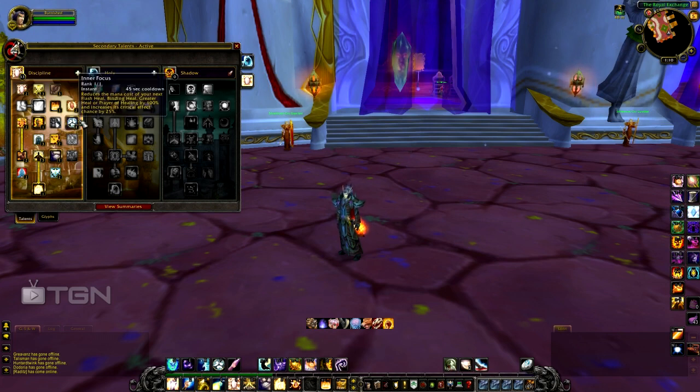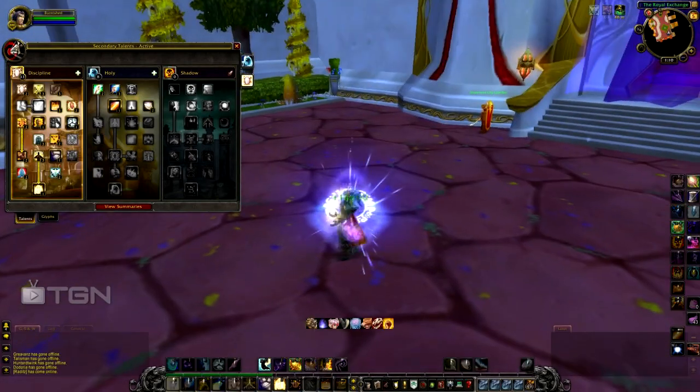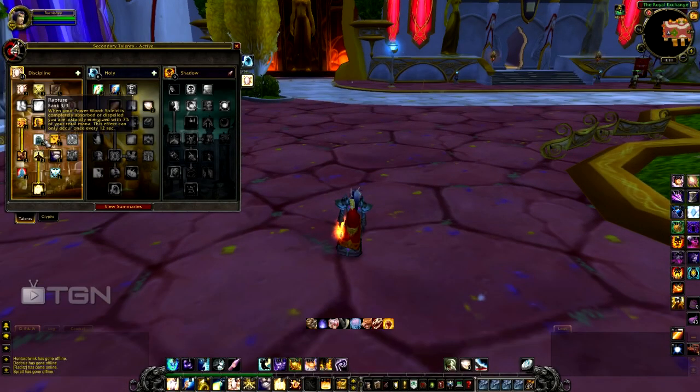Next, you want Inner Focus — on a 45-second cooldown, it's instant cast and reduces the mana cost of your next heal (besides Penance) by 100%, and increases its crit chance by 25%. So you can cast it, heal yourself, and it has a higher chance of critting — plus zero mana cost, which is amazing in times of need. This is possibly one of your most important spells as a Discipline Priest, and there's a talent later that greatly improves it.